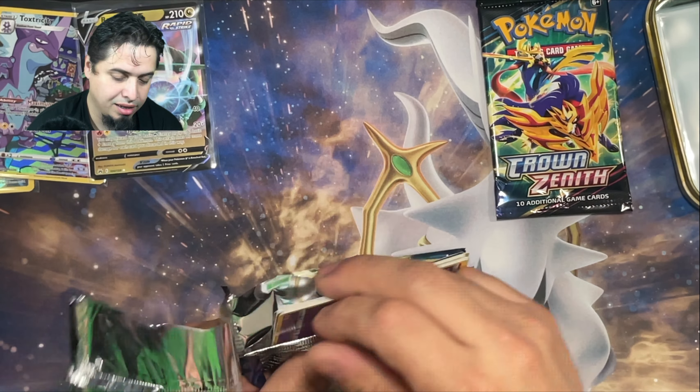I don't know how you guys feel about these secret rare energies, but I happen to be in love with them. I still need the Dark and the Steel. Look — you see the texture pattern of the Psychic Energies in the back, and if you flip it a different way, you see Pokeballs. That is pretty cool. I love that. Zapdos is doing a little bit better than Articuno so far.